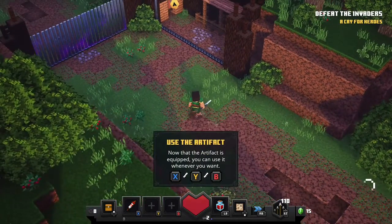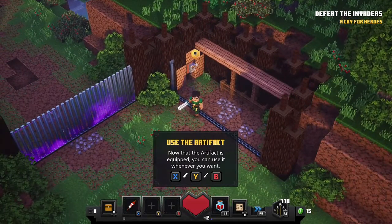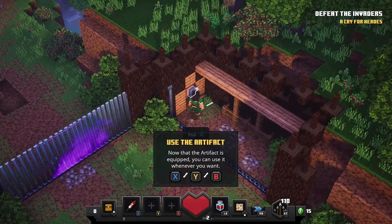Use the artifact. Now that the artifact is equipped, you can use it whenever you want. Press A to pull.